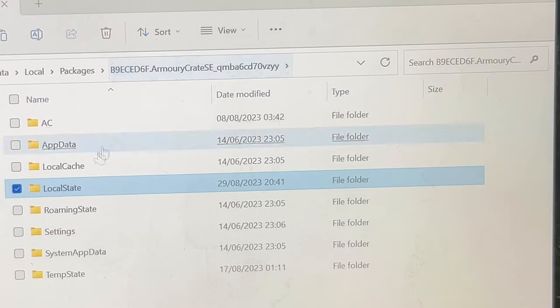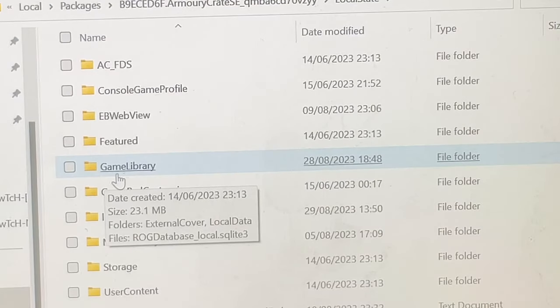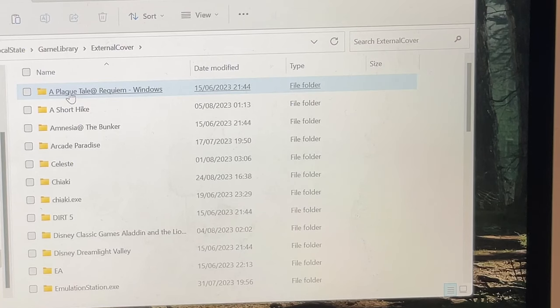Back to this long-named folder. Let's now click Local State, then Game Library, then External Cover.